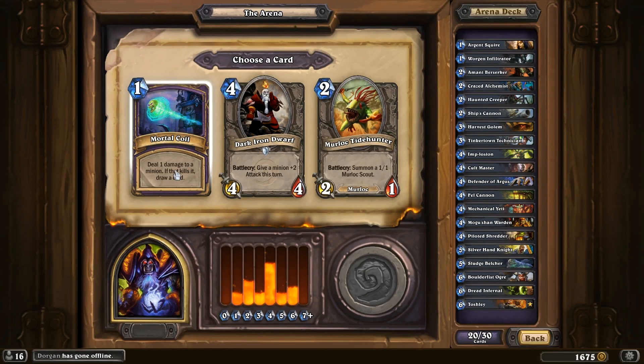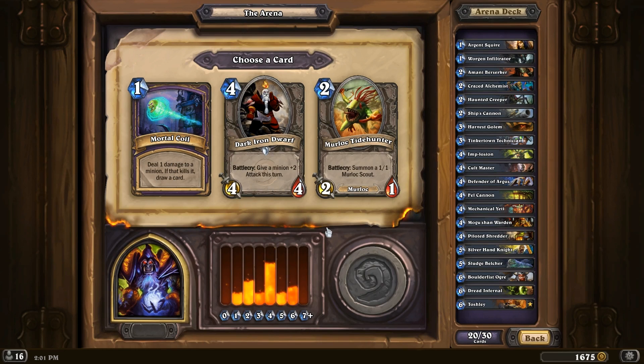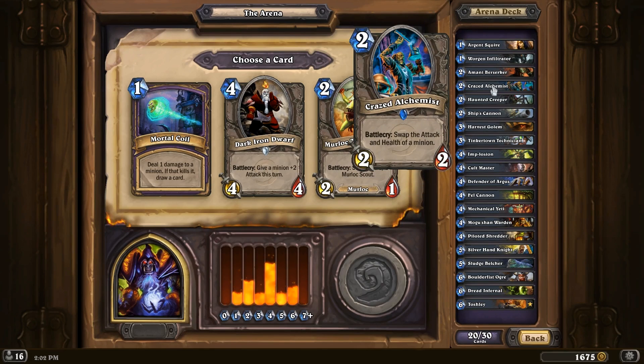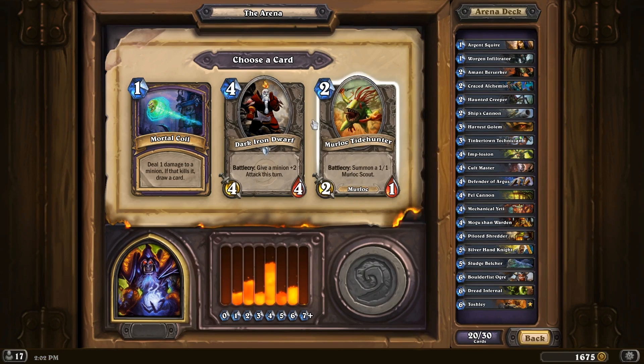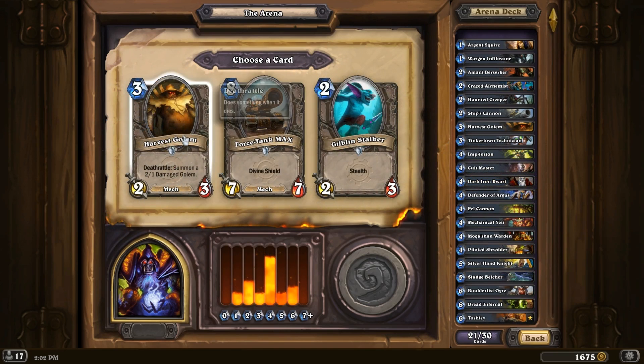Now we get a spell, of course. But I think the Dark Iron Dwarf is better. Let's see — we now have two 1-drops, four 2-drops even though one of them is kind of weak. Dark Iron Dwarf is just so good, especially with stuff like Implosion. Let's just go with the Dark Iron Dwarf — it's just one of the best cards in the game.